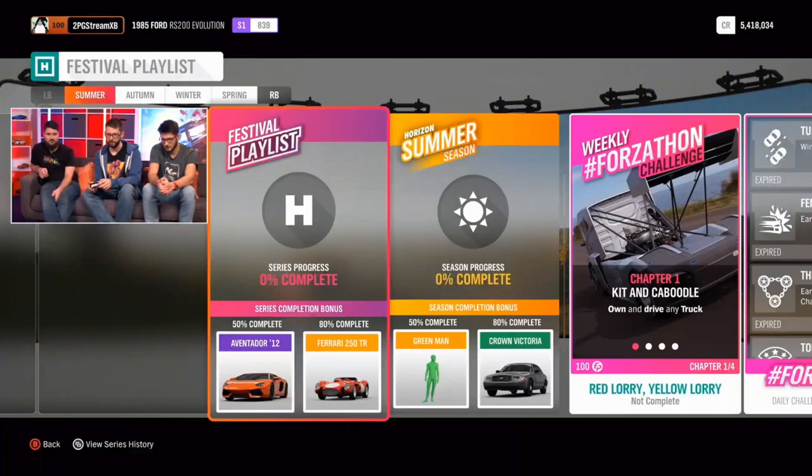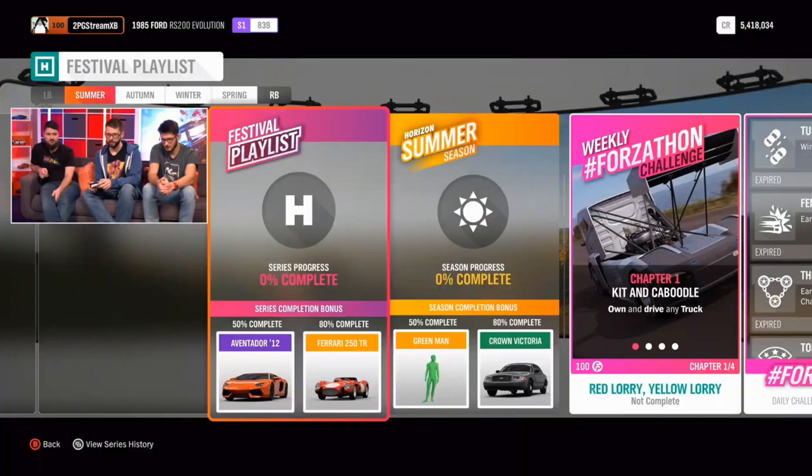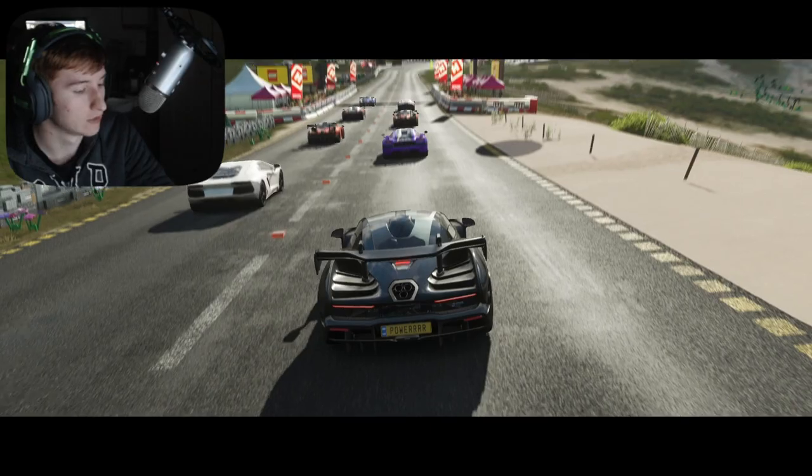The new festival playlist: at 50% completion for the whole series you'll get a Lamborghini Aventador, and at 80% completion the Ferrari 250 Testarossa. In the first week, which is summer, at 50% completion you'll unlock the green Morph suit, and at 80% the Crown Victoria. In the trial in summer you can unlock the Ferrari 488 Pista — a highly requested 2019 car and the first new car of this month.